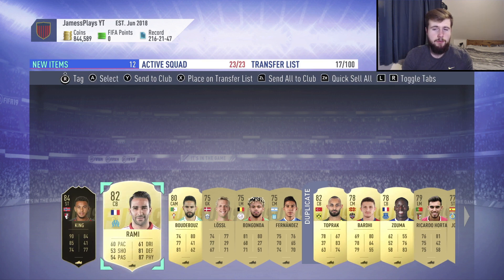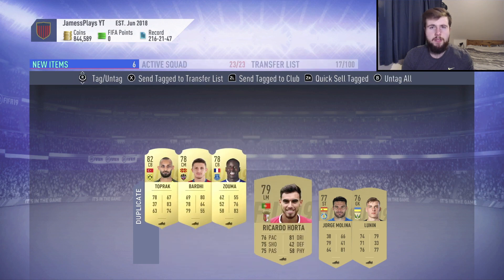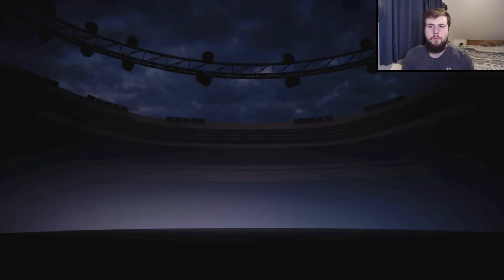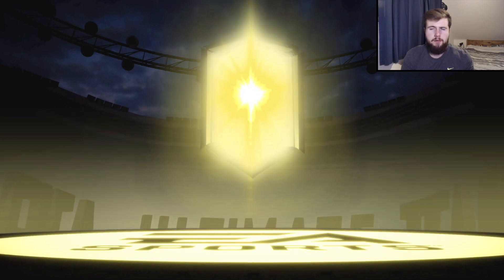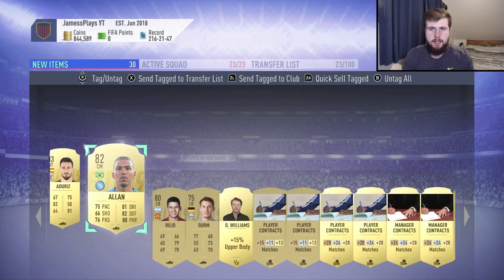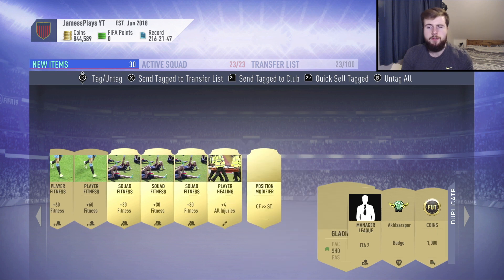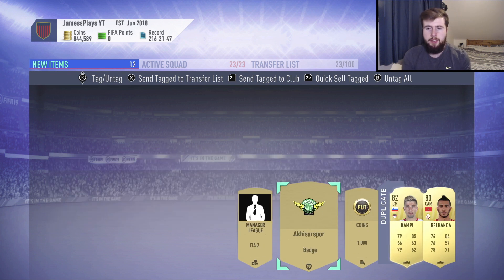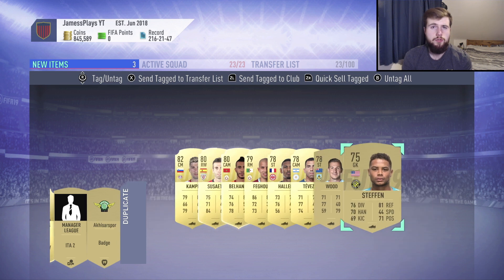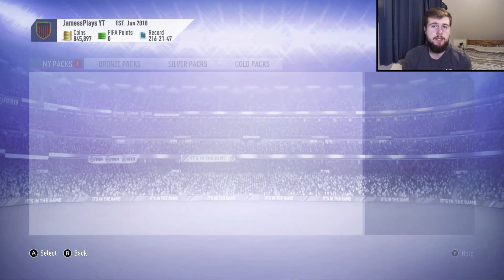We do end up packing a massive player which made the Cech SBC even more worthwhile — we packed Josh King's second inform, who looks like a really good striker we could use in our team. I'm actually trying to list and sell him at the moment to get the coins — he's max price around 70k right now which would be great to add to our coin balance. I'd quite like to upgrade to Bami as one of our strikers sooner rather than later. We didn't get too much from the rest of the packs, but all the contracts and gold consumables were unbelievable value, plus a load of duplicate players we sell off later.